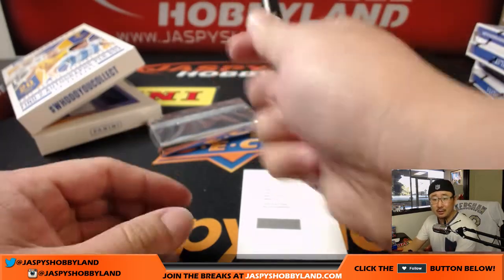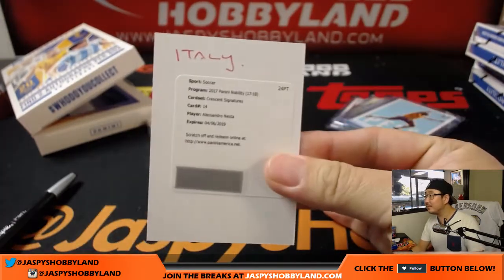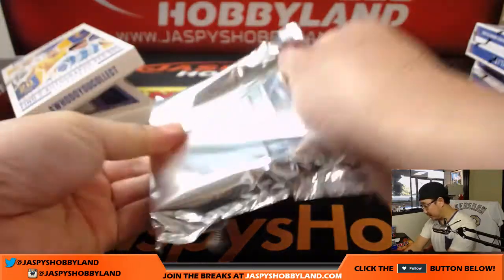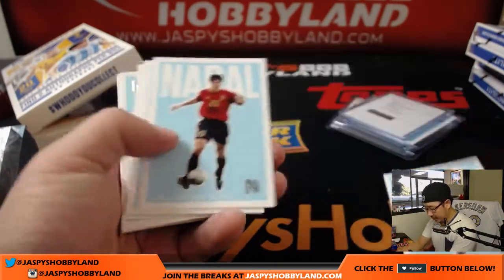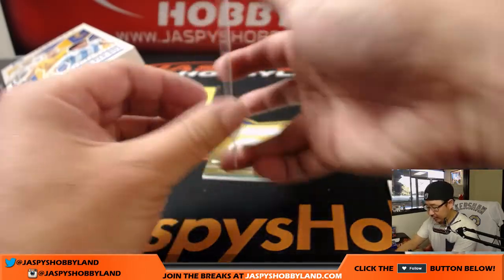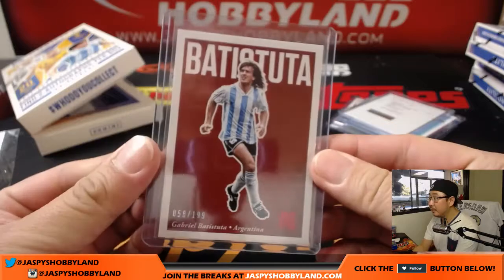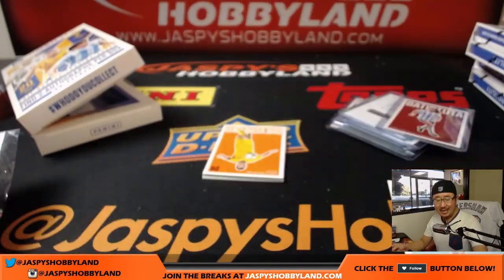Don't you have Italy in this one? Italy has had an autograph in each box. I like the look of the base cards too — they look pretty solid. One more autograph to go plus a bunch of parallels — good luck. Another Pele right here. Paul Scholes. And we have another one for Argentina. And the autograph is for Brazil — Iconic Signatures, 56 out of 75 for Bruce.